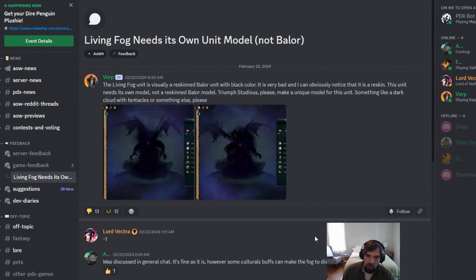It's worth looking at the actual Discord thread that inspired this video, where this person was basically saying they really dislike that the Living Fog has the same unit model as the Baelor. It's very obvious to them that it's just been re-skinned, and they felt it'd be really cool if the Living Fog had tentacles or something more shadow-related, because a lot of the features on the Baelor — like the little goat legs — are things generally associated with chaos and demonic creatures.